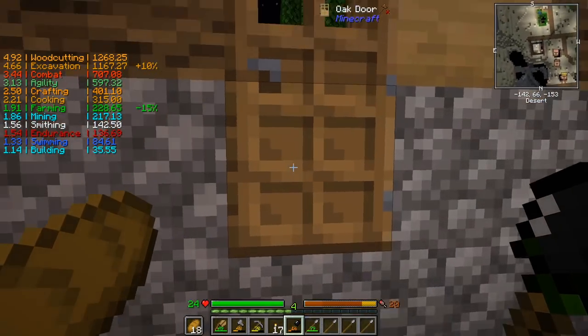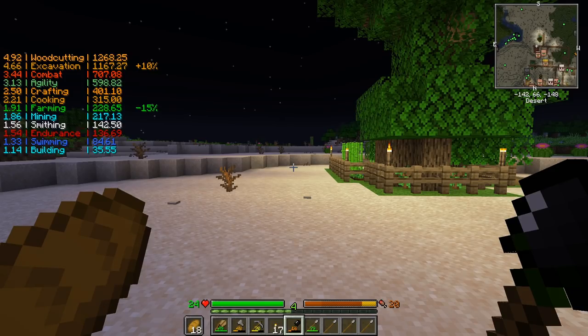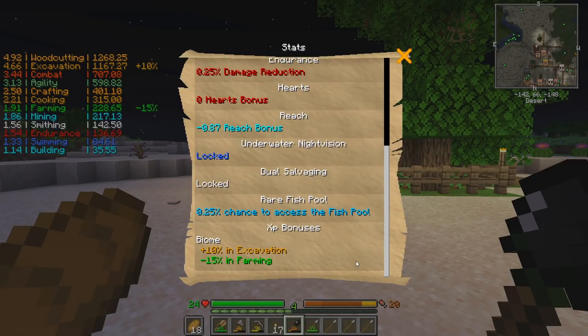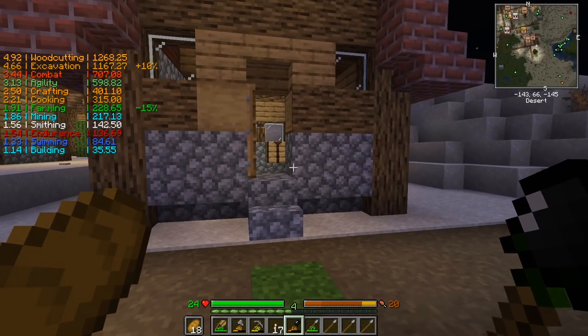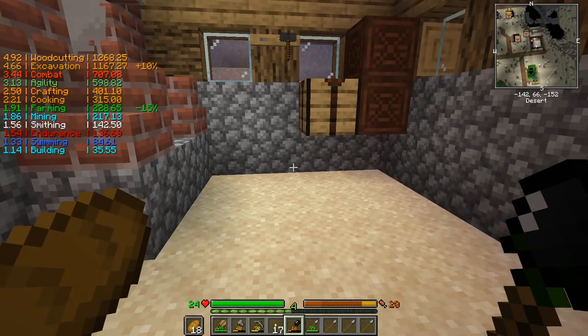You can see in the area I'm at right now, I've got a farming negative of 15% and an excavation positive of 10%. I looked into this — if you scroll down in the stats, it tells you these are biome XP bonuses. So this is because I'm in a desert. You won't get pluses and minuses in every biome, but some biomes like this one will definitely give you some kind of different effect.